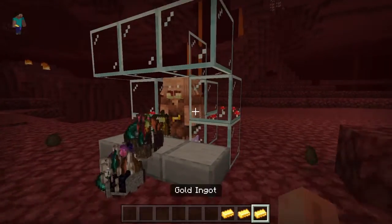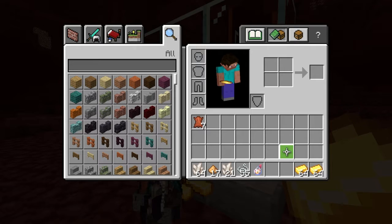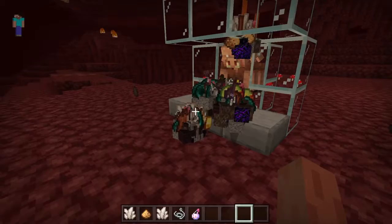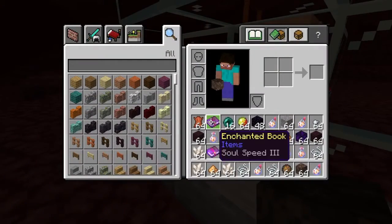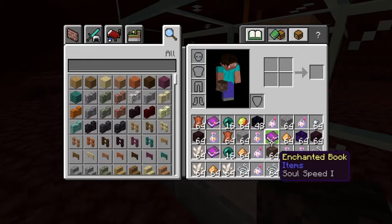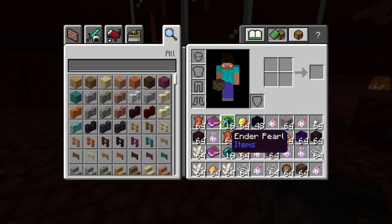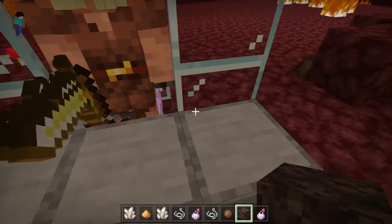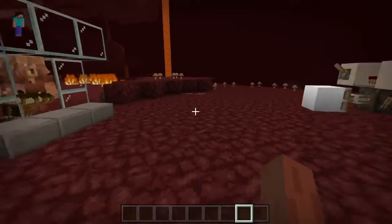Does that look like a lot of items? Well, it is obviously. Let's look at my inventory now — look at it now. So this is a piglin bartering farm, pretty simple to build actually, and today we're gonna make one of these.